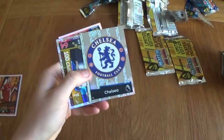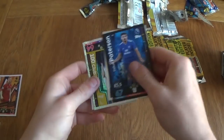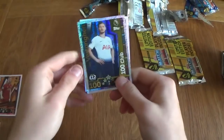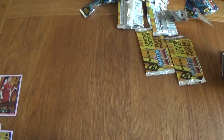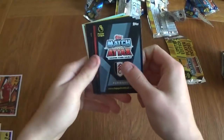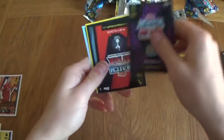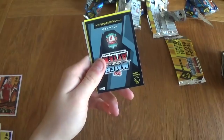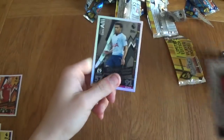We've got Fabregas, Bellarine, Noble, Callum Patterson, Chelsea badge, Vertonghen 100 Club, and a Paul Pogba gold limited edition — our third gold limited edition. Three in a row now guys, that is pretty amazing. We've got four bronzes, three golds, and one silver. Really happy with that — we've got extra 100 Clubs. Got Vieto, proper, Clark, Lamella, Solanke, free pack, Bournemouth badge, and a Dele Alli silver. Still no duplicates — that is amazing.